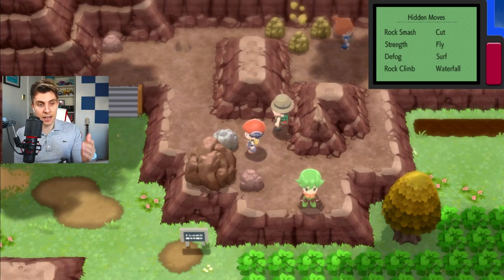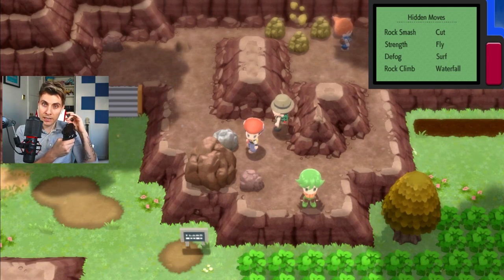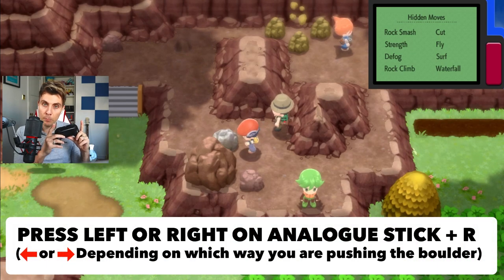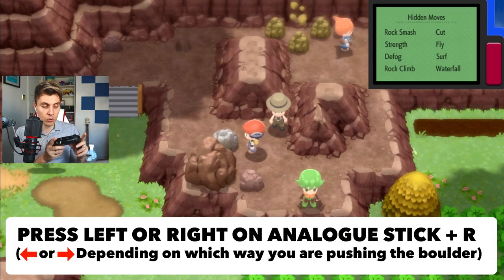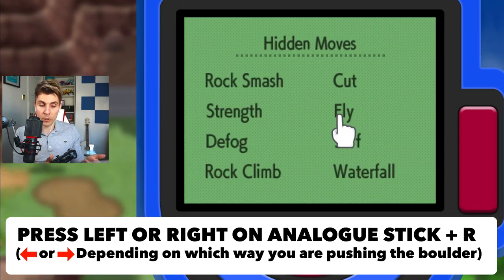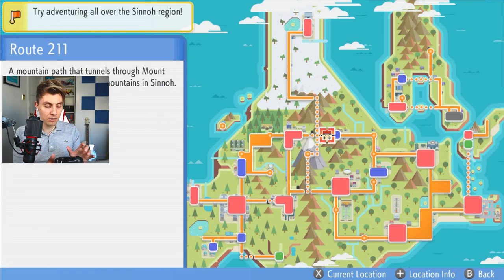Basically, now we are standing to the left of the boulder and we're going to be pushing it right. So we're going to hit the right analog stick — that's the direction we're going to be hitting. At the same time, we're going to be hitting the R button as well on our controller. Direction and R should bring up the map, the Poketch device. There's no need for mashing A — you just want to hit fly. If you've done this right, just hold that right button down on your controller.